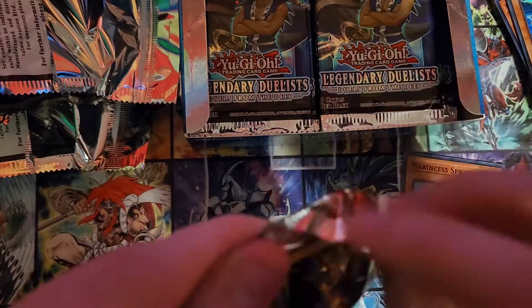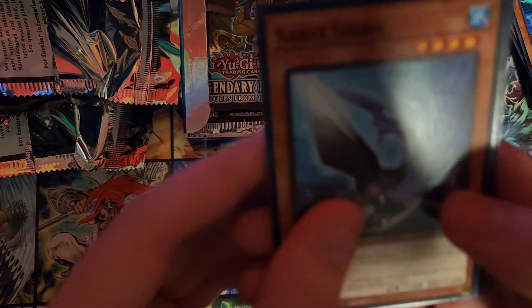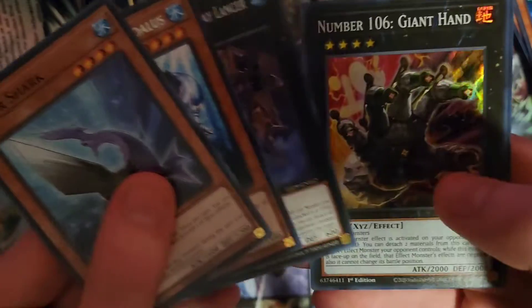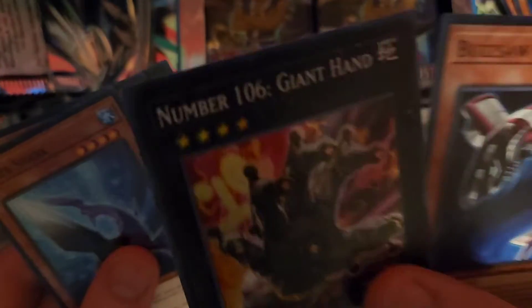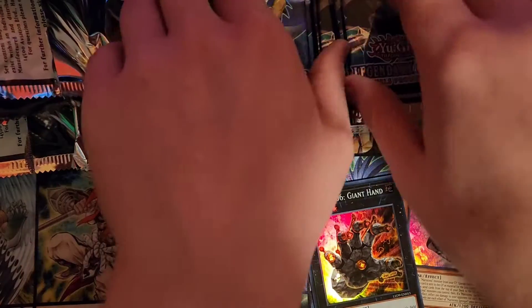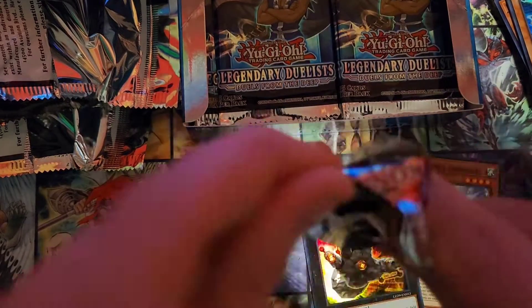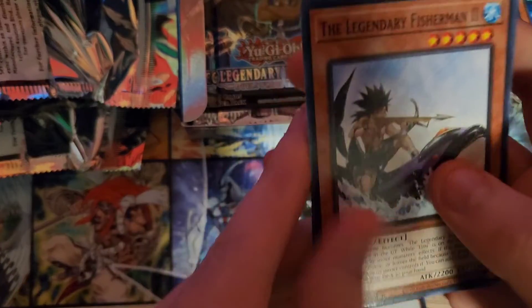Next up. Man, I hope I don't go through all my luck already. Saber Shark — not that great, in all honesty. Lion Dragon Daedalus, Black Ray Lancer. Ooh! I needed this for my Shark deck, weirdly enough. Giant Hand! I've yet to pull him! He's pretty good! That's actually sick. Because I've been thinking about getting him for a little bit, but I just didn't think about it. Anyway, Legendary Fisherman 2.